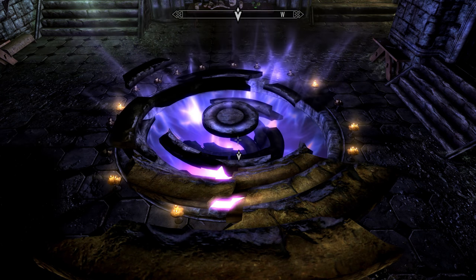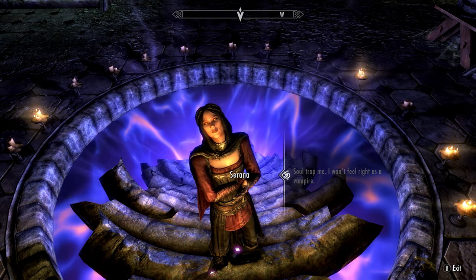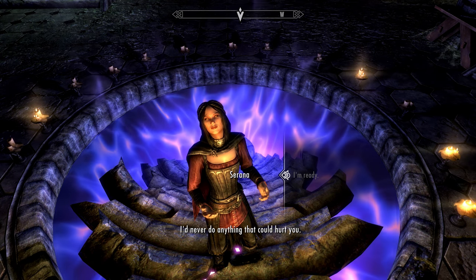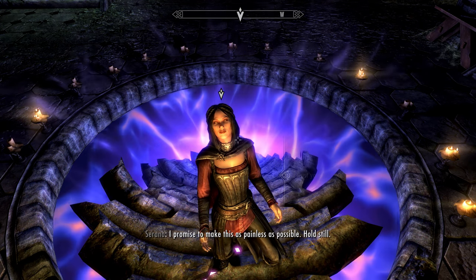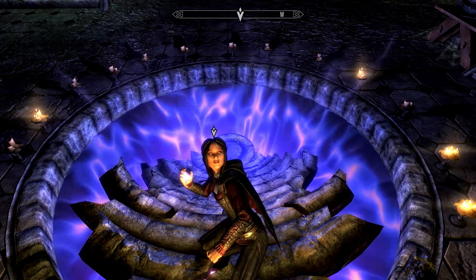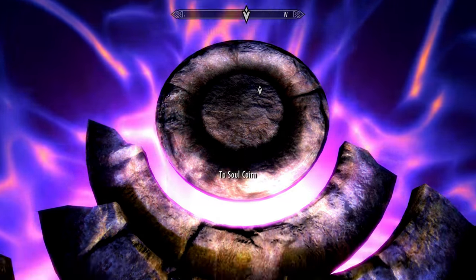There is however one more step we have to take before entering. To enter, you'll either have to be a vampire, become a vampire, or have your soul partially trapped. If you're a vampire or want to become one, just tell Sarana and she'll do it for you. But if you want to stay human, just take the option to have your soul partially trapped. Personally, I didn't notice a difference — apparently it's meant to weaken you slightly throughout the quest. Once you choose one of those two options, head into the Soul Cairn. You've earned it.